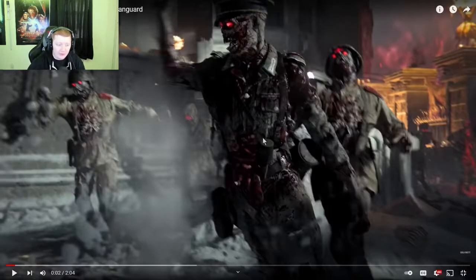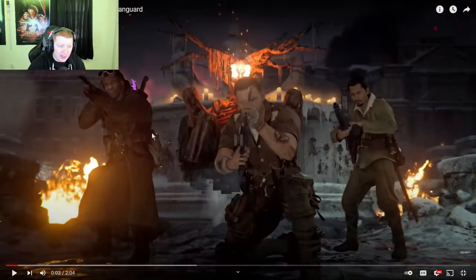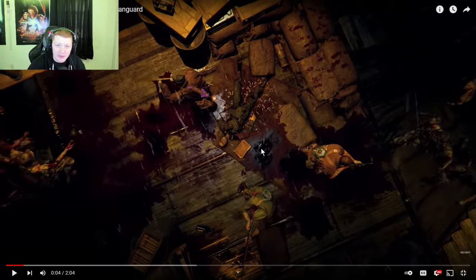Here is the first official shot we get in the trailer. It looks like our three characters are defending a little area, which makes me wonder if there's going to be trials or something similar to what was in Cold War. Another thing I noticed throughout the trailer is these dead bodies — they look really human-like. Usually in zombies maps dead bodies are clearly zombified, but this one looks just dead. There also appears to be some sort of book or intel next to him, maybe tied to a side objective.